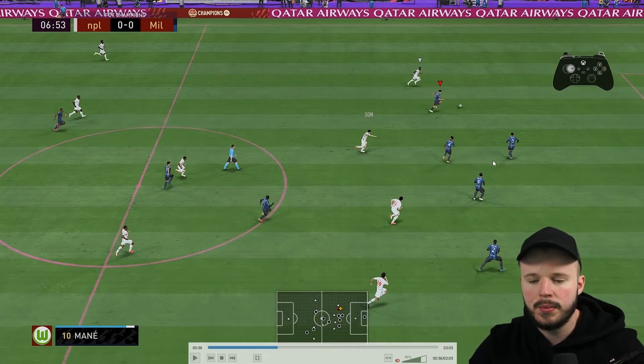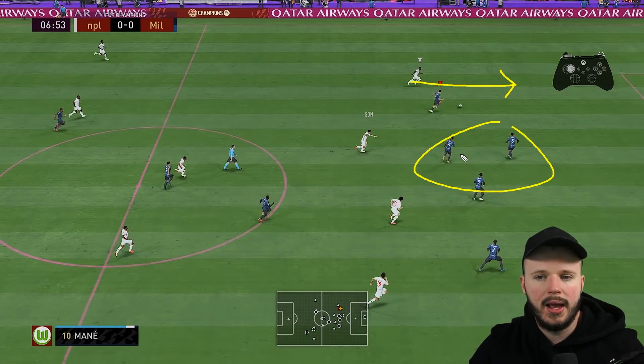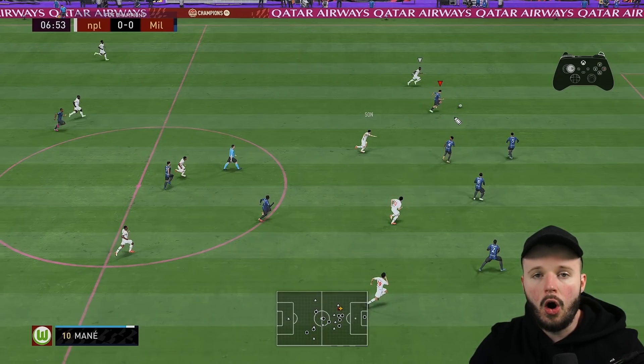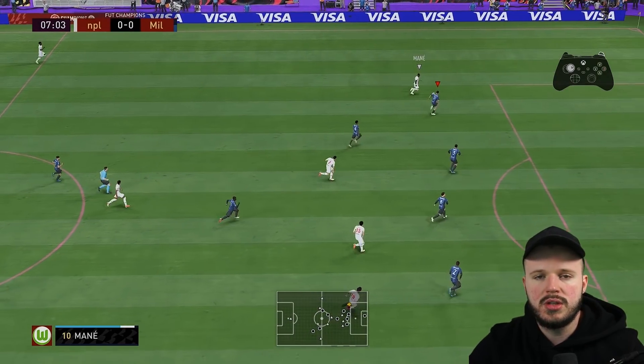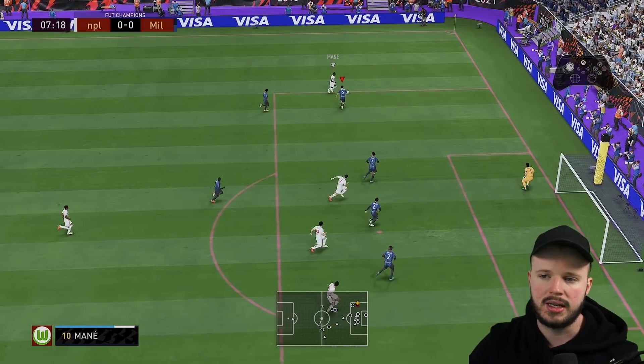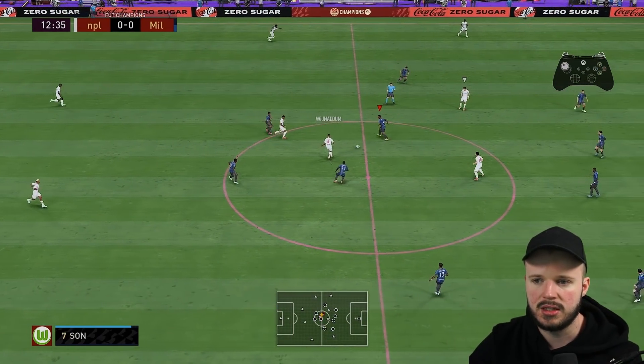For example, the ball gets played down the wing and I was controlling one of the men in the middle. I needed to change to Arnold. Arnold is the closest man to the ball with no one else around, so I just tap the LB button. You don't need to overcomplicate it — use LB or L1 on PlayStation and that will change you nicely and simply, giving you the ability to defend that area.